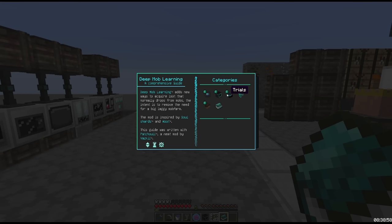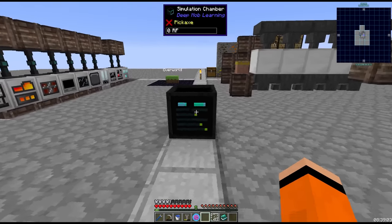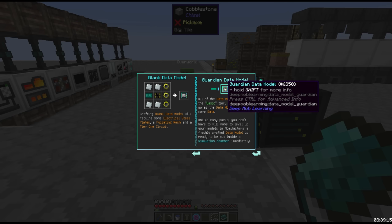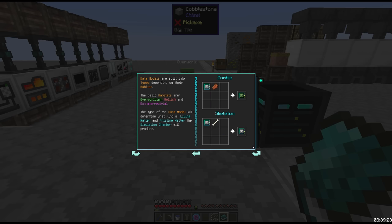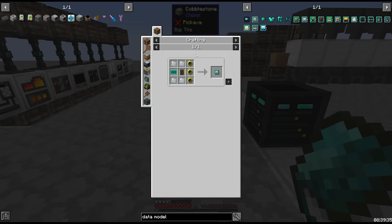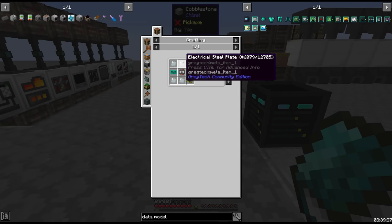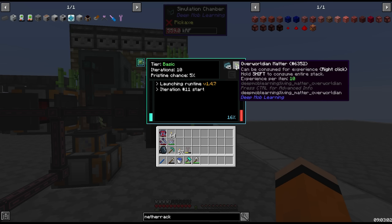One thing I didn't look into before I started: since we're playing on Peaceful, do we need to level up the data models? Normally they come at tier 0, which means you have to kill a few mobs first. I'm not sure how that's going to work, but either way we're going to need some blank data models, which take more electrical steel, a tier 1 circuit, and some fine gold wire. It looks like the data model does just run automatically straight after being crafted — that might be a feature of Nomi. We are getting a chance at some overworld matter.